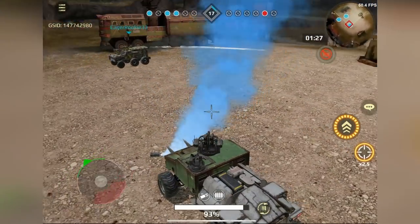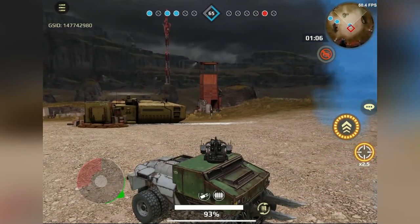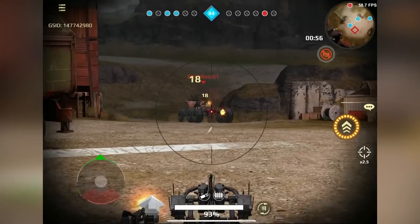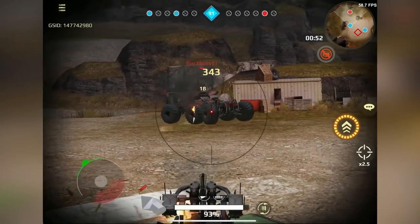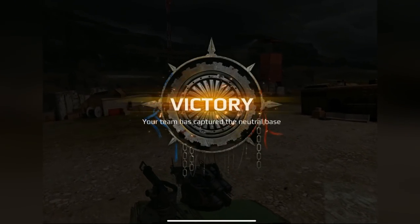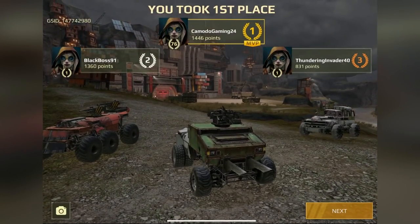There should be one more enemy — where are they hiding? I think the best strategy is to sit on this objective and make the enemy come to us because right now we're in good shape. There they are — they showed their face. Let's keep firing and try to take out their wheels. It's a six-wheel beast — that's a cool looking vehicle. We're gonna have to get in close. We captured the point! Nice — we took first place!